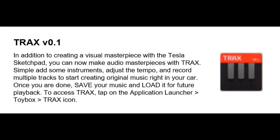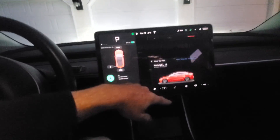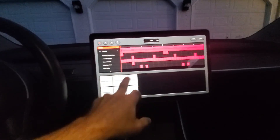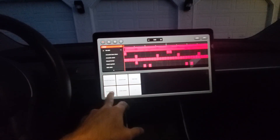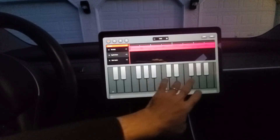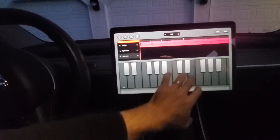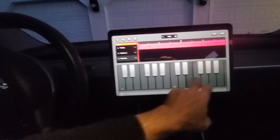Tesla added the Tracks music studio, and you can use it to add instruments, adjust the tempo, and record multiple tracks to create original music right in the car. The new Tracks option is available under the entertainment section.